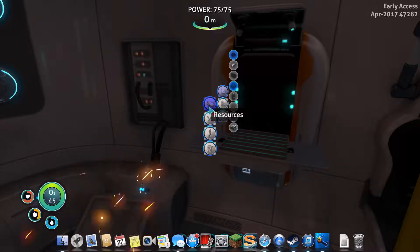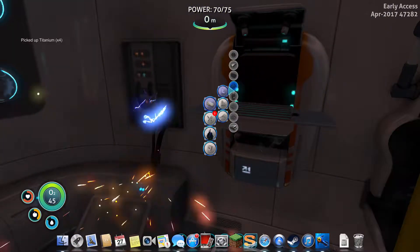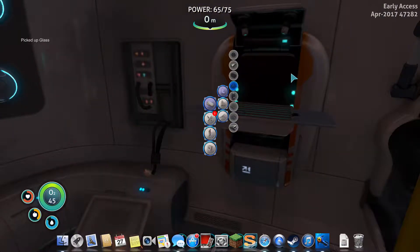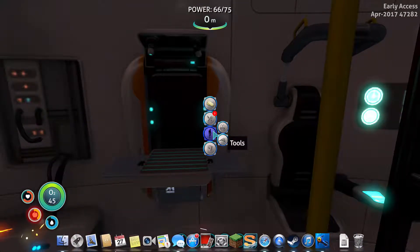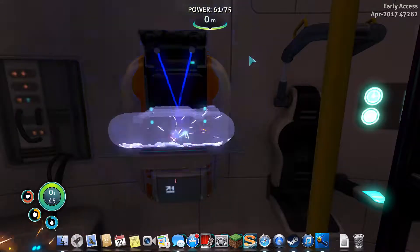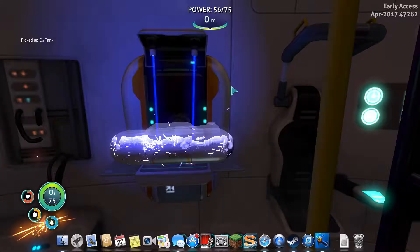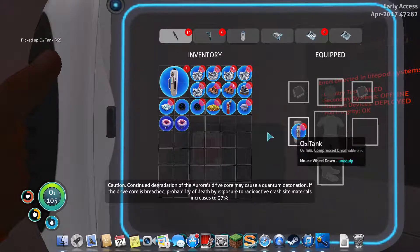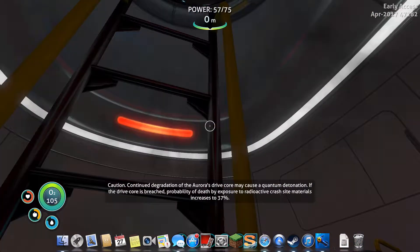Now, what you want to go through is here's resources, basic materials, titanium. And now you can make two oxygen tanks if you have four quartz and a metal salvage. This is why you want to go over here into the personal — go to equipment — and you can make two O2 tanks. Yes, I am playing on early access. Now, you could equip one, but you can have as many as you want, and it doesn't take away the whole inventory. See, now I have over 105 oxygen.